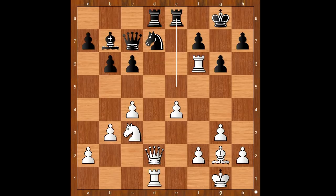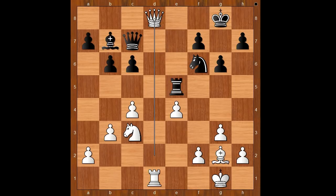Rook from e to e8. If knight takes on f6, queen takes on d8 check, queen takes on d8, rook takes on d8 check — and white is standing much better. Back to our game.